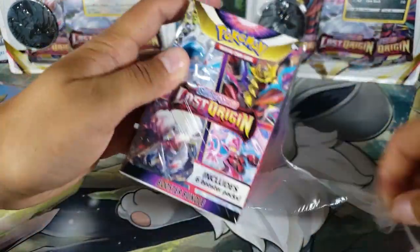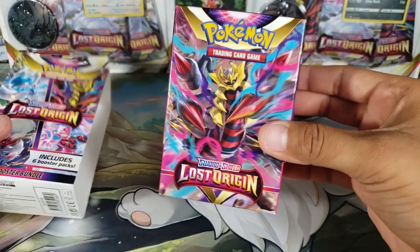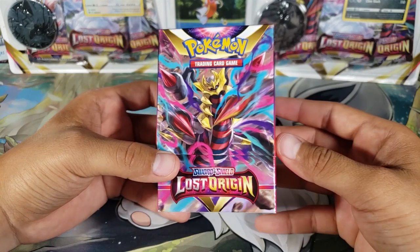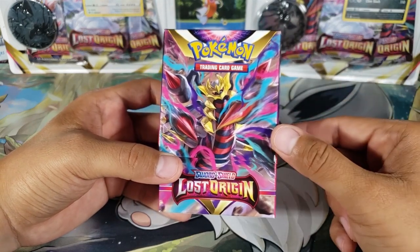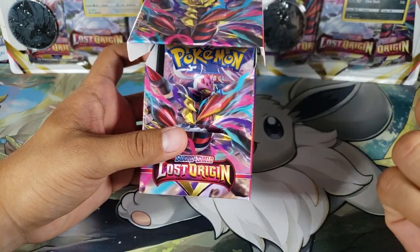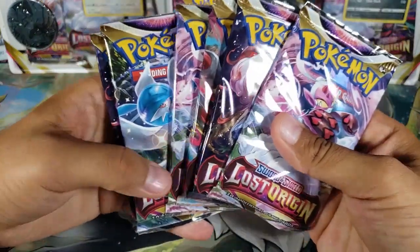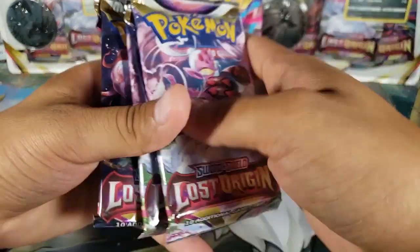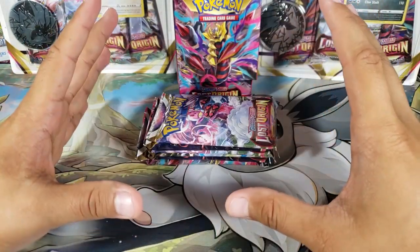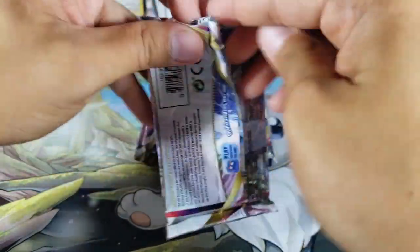Here we go — just six packs in this box, and you slide it out. This set features Giratina, which is really cool — the Giratina Alternate Art is the best card to pull from this set. There are also Trainer Gallery Pikachus you can pull. Six booster packs and nothing else. Saving the Giratina-art pack for last. The top pulls I want are Giratinas and Trainer Gallery Pikachus.